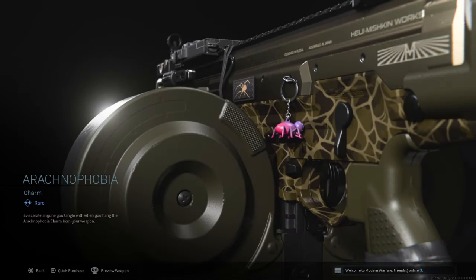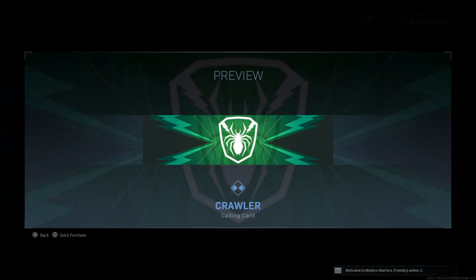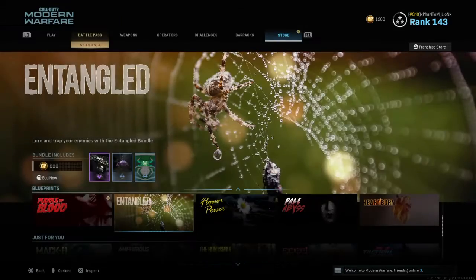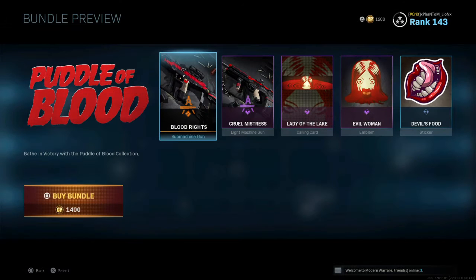Then you got the Arachnophobia charm — pretty cool — and a Crawling Crawler calling card, not animated, so 800 CoD Points for that one. Then we have Puddle of Blood, let's go ahead and check this one out.